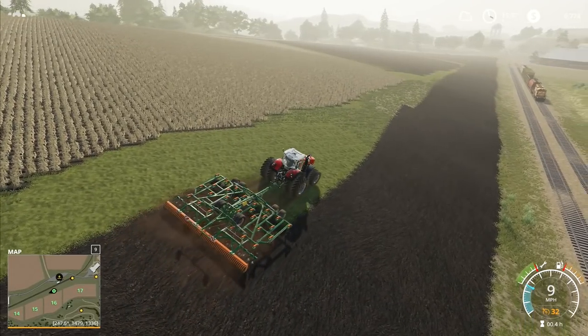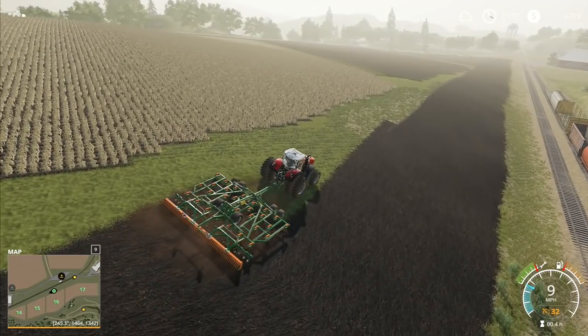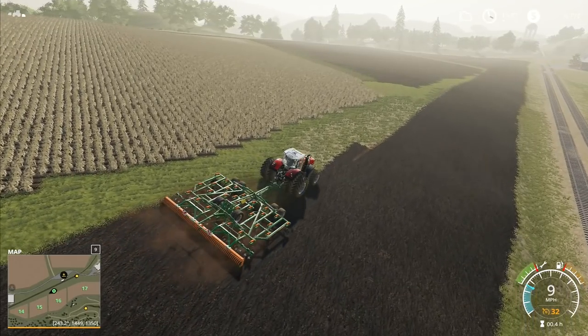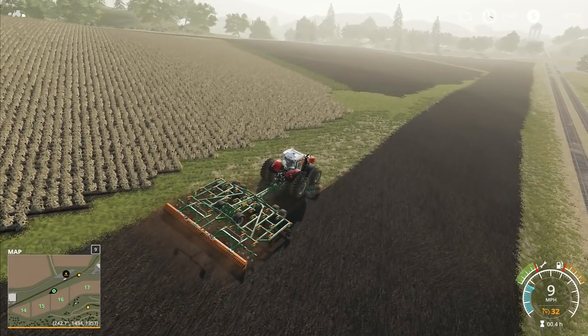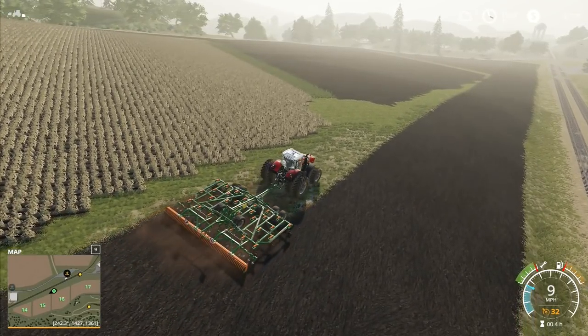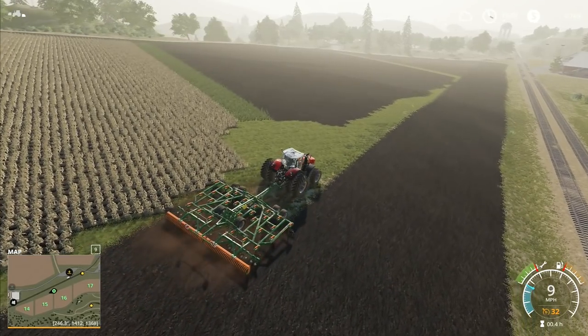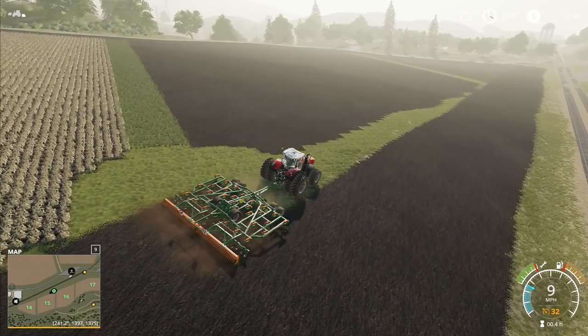All of the small, more bothersome trees have already been removed. We've found out that the Ponsse Scorpion and the Komatsu don't cut palm trees anymore — they used to in FS17, which was fantastic. So unfortunately we're not going to be able to have them cutting the palm trees. Instead we're going to have log trailers, log grabs, people with chainsaws — we'll cut those trees down, chop them up into logs, start transporting them off to be sold, and some we may turn into wood chips. It's going to be busy, it's going to be a lot of fun!